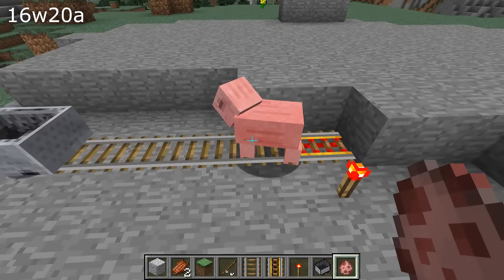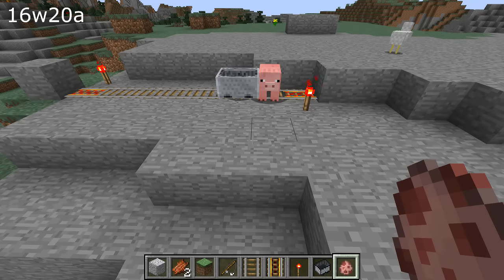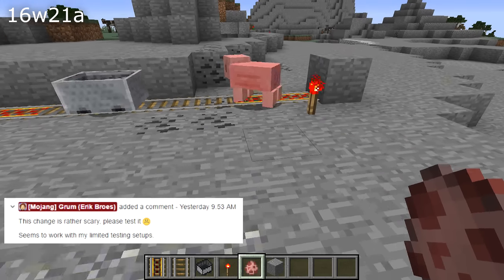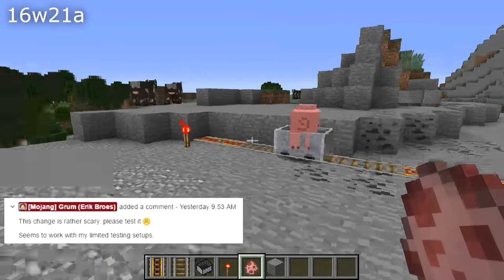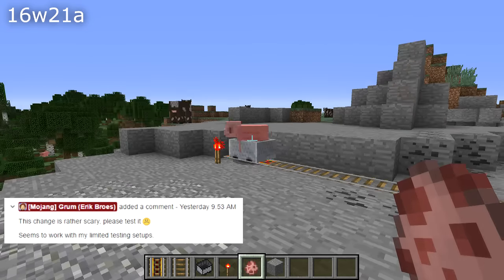They also fixed minecarts not picking up entities, however this was apparently a fairly scary fix. So if you're a redstoner and you use minecarts in one of your contraptions, please test this change out. Open it in the snapshot, test it out, make sure that it still works and make sure to report any problems to the Minecraft issue tracker.